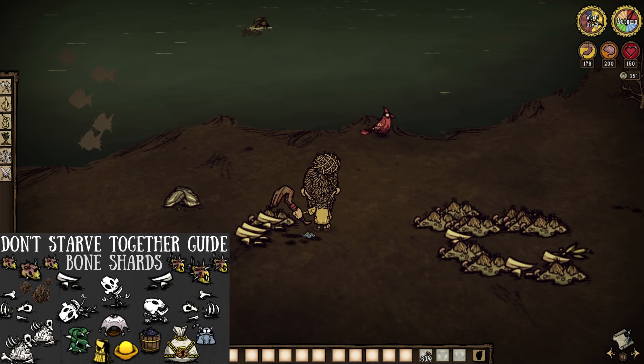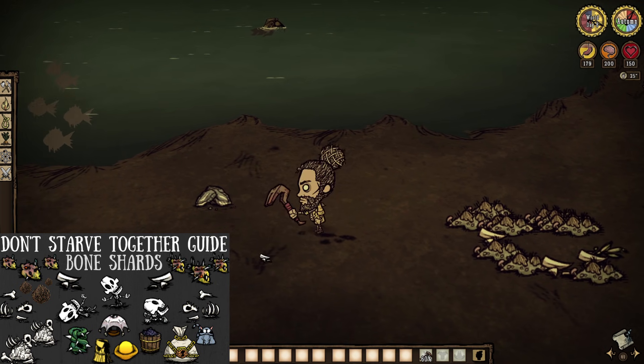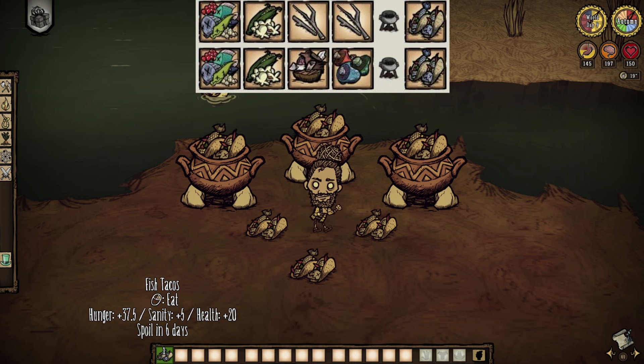So yes, we can kind of just screw ocean fishing — though unfortunately we will have to touch on it before the day is done. But now let's fire through the many fishing recipes of Don't Starve Together. Starting with fish tacos: toss together a fish, some corn, and two twigs for a food item that restores 20 health, nearly 40 hunger, and 5 sanity. Not bad at all.